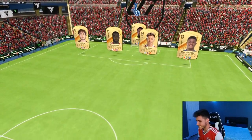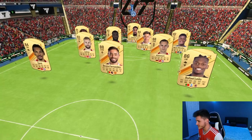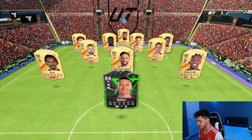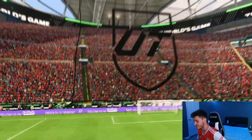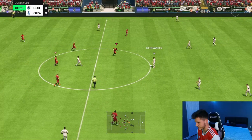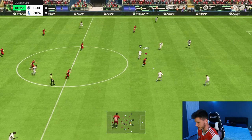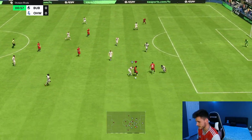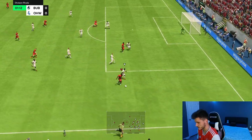Ladies and gentlemen, game number one. We're coming up against a team with Mainan, Calabria, Upamecano, Martinez, Nunez, Kimmich, Bruno Fernandes, Sane, Nunez the Evolutions, and also Rafael Leao — a very strong team. I'm not going to lie, I feel like a lot of people are going to go ahead and just write off Kanu. Decent strength right there from the start, things you love to see.